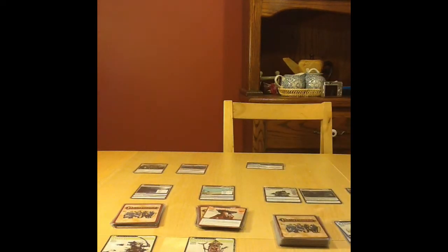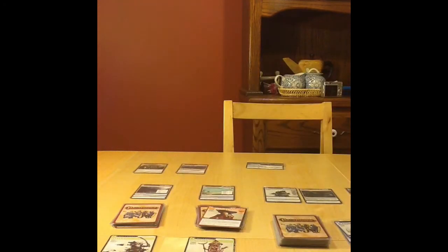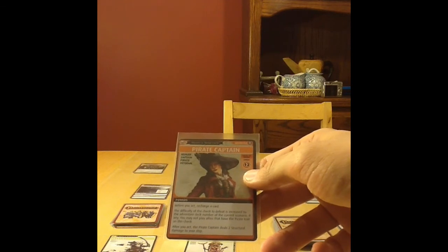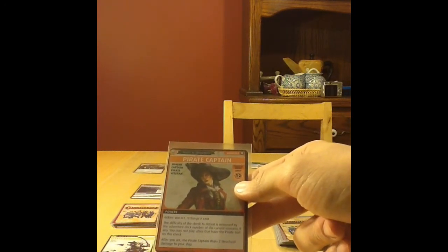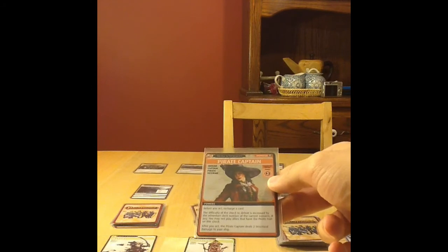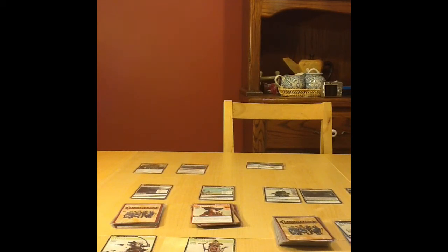She may explore her location, and we encounter an enemy: the Pirate Captain. Before you act, recharge a card. So the first thing we must do is recharge a card from our hand — I recharge a spell I don't believe I'll need. The difficulty of the check is increased by the Adventure deck number, but since there is none currently, that does not apply. We may not play allies that have the Pirate Trait. After we act, the Pirate Captain deals two structural damage to our ship, meaning a character would have to discard two cards to prevent that damage.